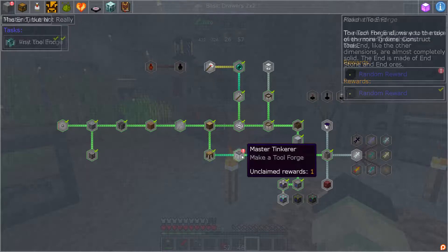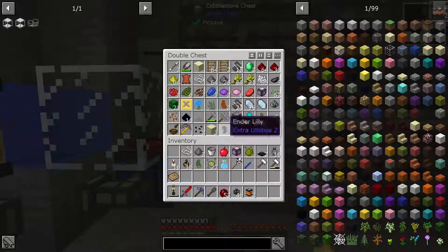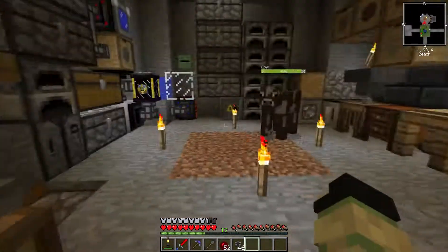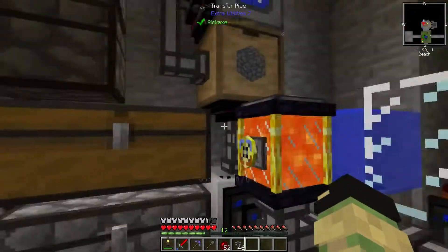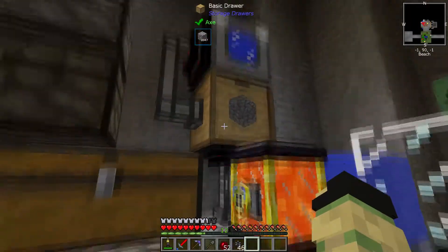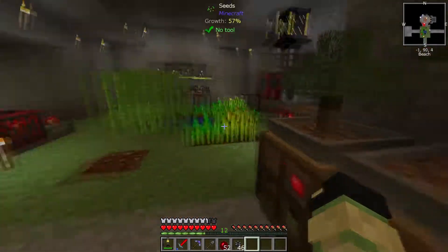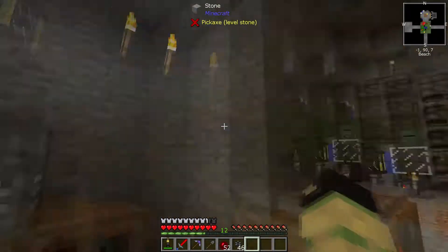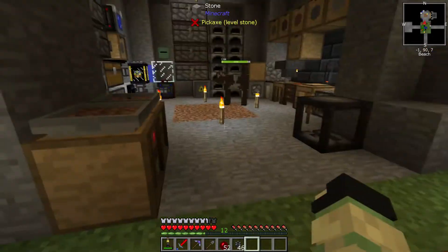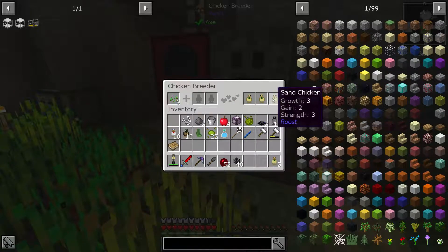Let's go ahead and claim that reward - we get another two ender tanks. So this is a little automatic lava generation I've got: cobblestone gets pumped into here which has a void upgrade on it to avoid all the excess. This gets pumped into the crucible which is making lava, then pumped into the ender tank. The ender tank is then teleporting it into this magmatic generator, which every now and then I put the imaginary time block near to increase its stats.